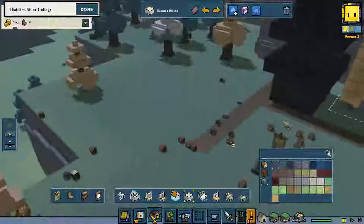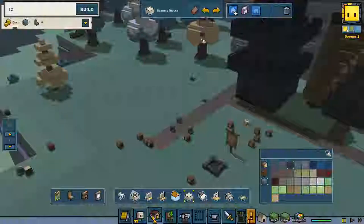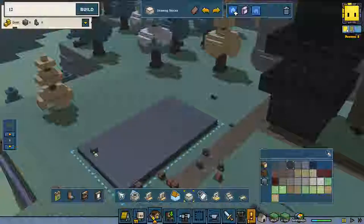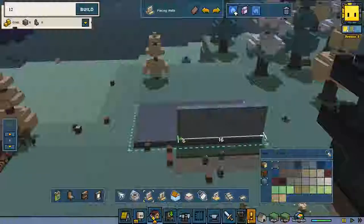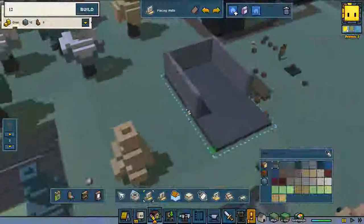I want to have a nicely placed blacksmith — I don't want to place it on the road. The blacksmith is going to have quite a large area and I want to design it a little bit like old medieval style. This is going to be block size and we are going to make ourselves a nice wall. No porch — we're not going to do it that way, we're just going to build the walls.